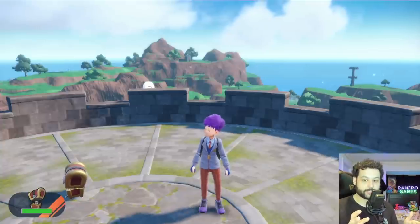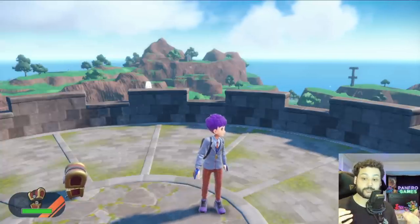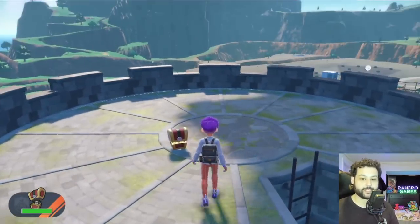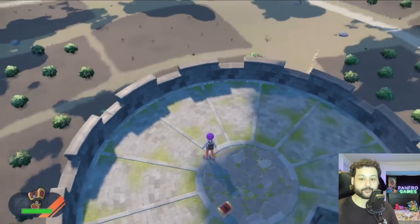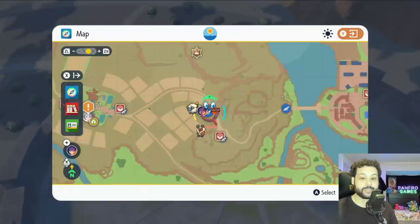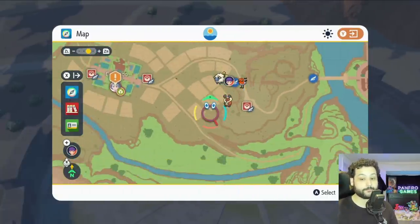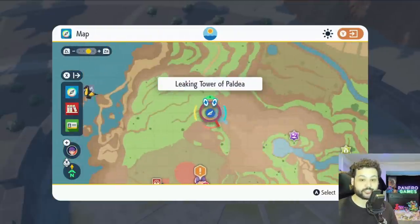The general basics of Gimme Ghoul: there are two different forms. One is the chest form, which is the only form we can actually catch. Most of these are going to be found throughout the towers in the Paldea region. If you see a tower in the game, there is going to be a Gimme Ghoul chest form at the top, and there are a lot of these towers.